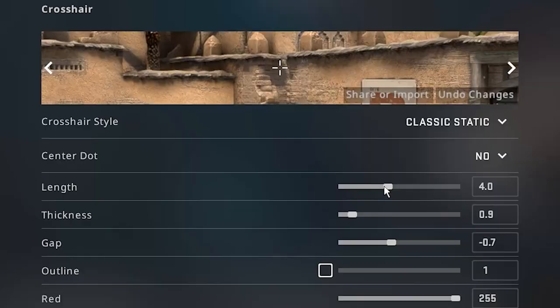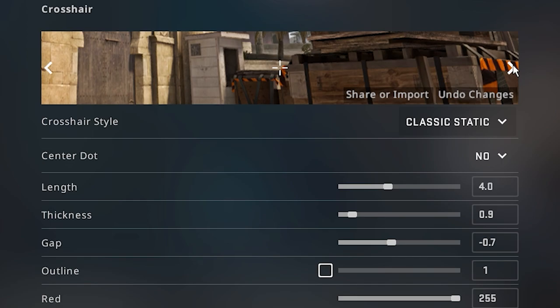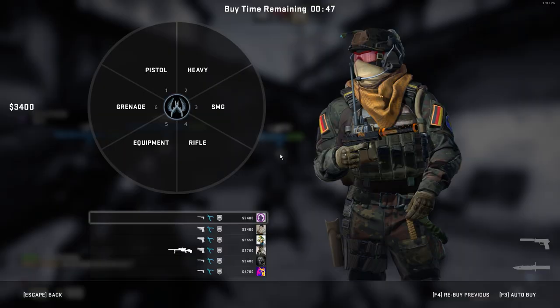This update also brings a crosshair generator — check it out, you can even share crosshairs with a sharecode. We'll post the share code for our official NiP video crosshair in the description below, and maybe a little something extra.